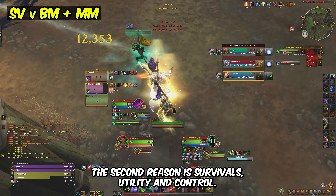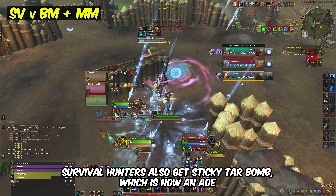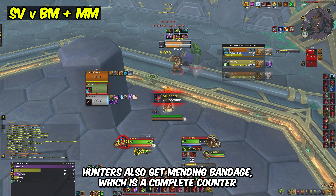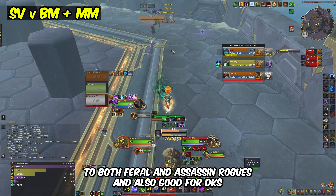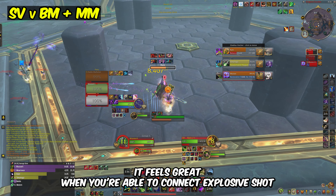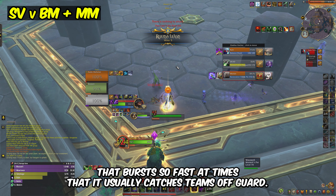The second reason is survival's utility and control. Harpoon makes it so the enemy is rooted in place while you land an easy ice trap. Survival hunters also get sticky tar bomb, which is now an AOE disarm, and makes it easy to fight into cleave comps, which has always been a weakness for hunters. Hunters also get mending bandage, which is a complete counter to both feral and assassin rogues, and also good for DKs. But most importantly, as a DPS class, survival's burst is probably the most rewarding burst out of all 3 specs. It feels great when you are able to connect explosive shot into 5-stack mongoose bites and finish players with a kill shot. The burst is so fast at times that it usually catches teams off guard.